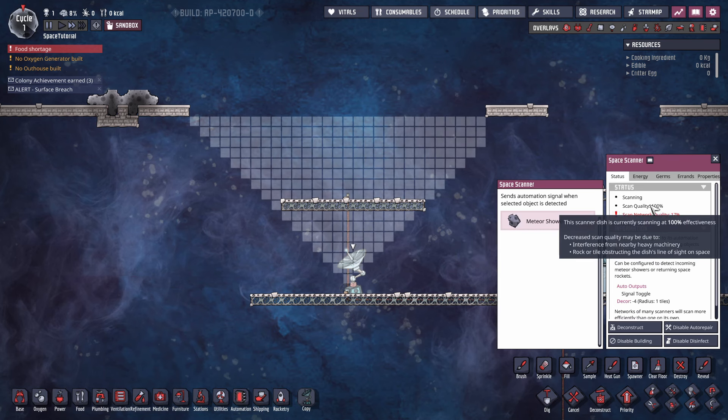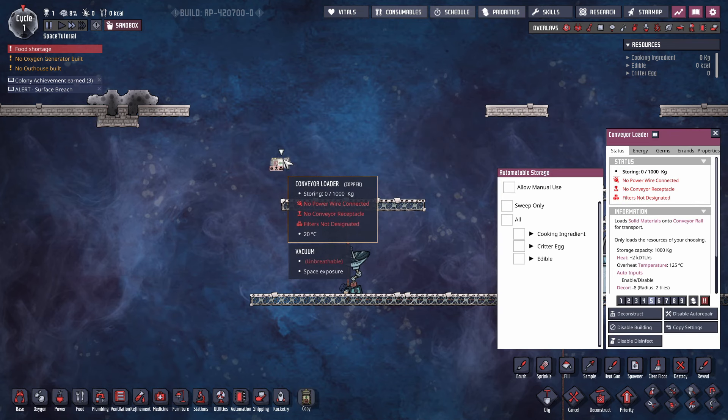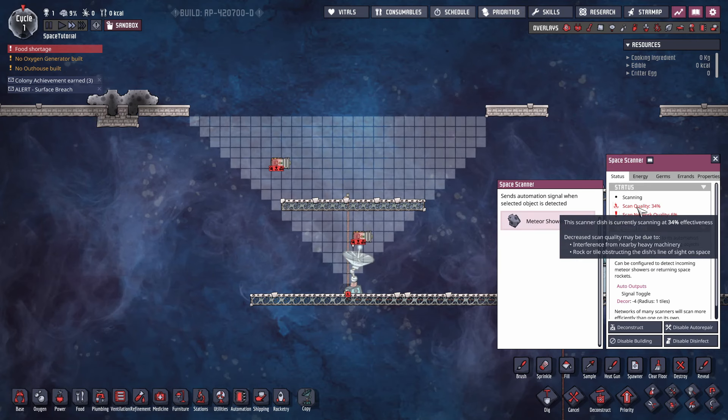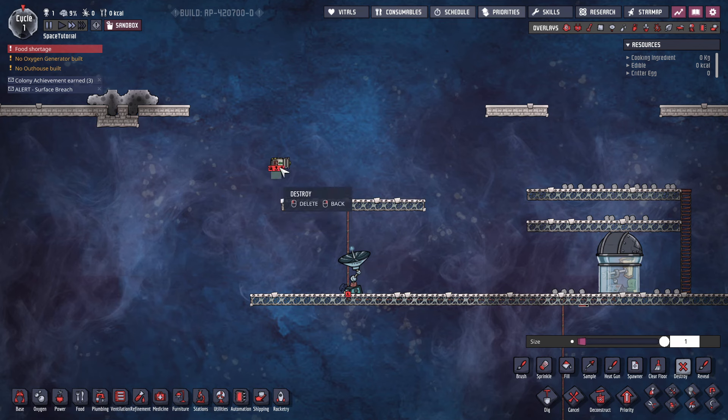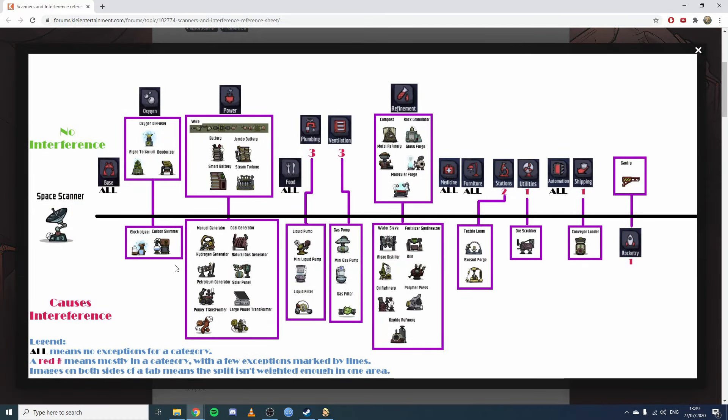There are a few other annoying quirks of space scanners. First, you can't have certain types of equipment near them. For example, a conveyor loader causes interference — scan quality drops to 93%. Place it right beside the scanner and it drops to 34%. Pretty much all power generation buildings cause interference. There's a post by wandering kid on the Klei forums — I'll link it below — that lists all the buildings affected. Under power, all power generation buildings except the steam turbine cause interference, including solar panels.